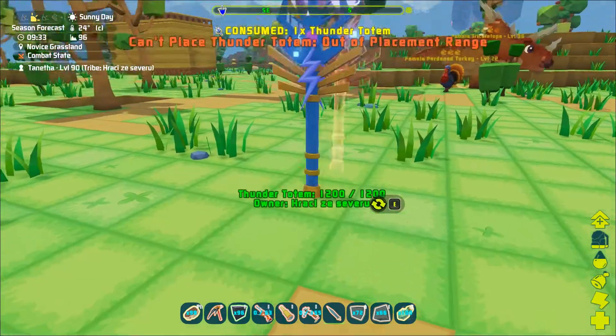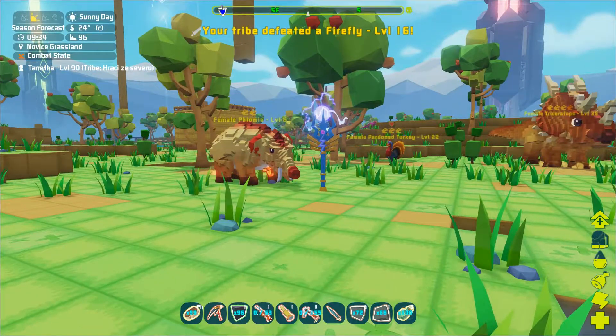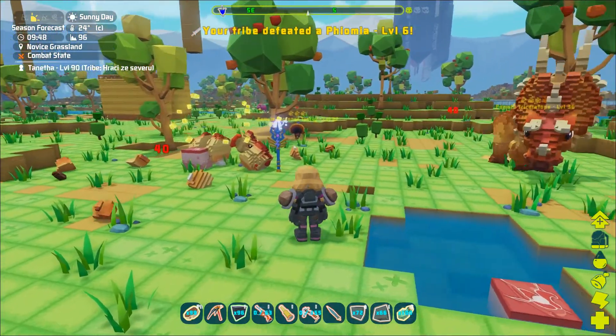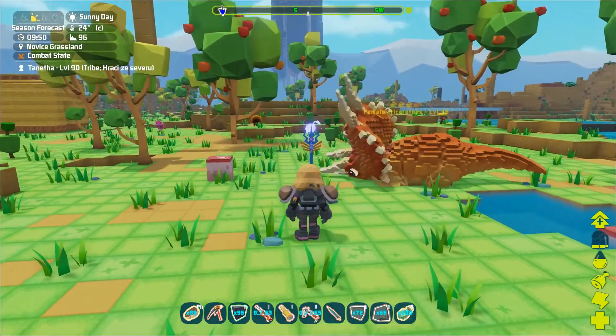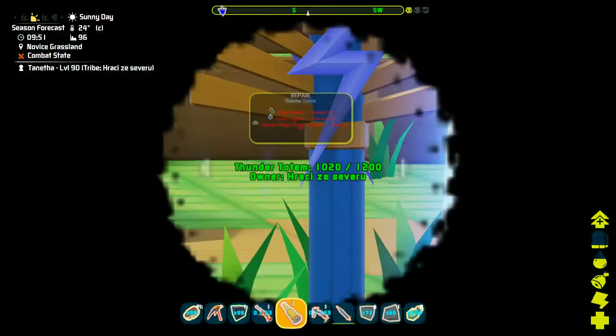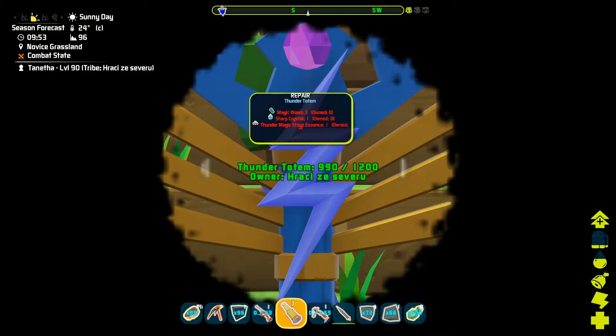When placed into the world, it will attack anything hostile that gets into its range. It will shoot lightning at wild creatures, enemy players and their tames, but it will also attack any unclaimed babies.